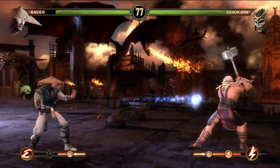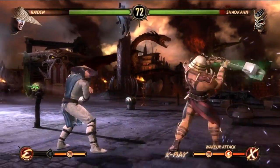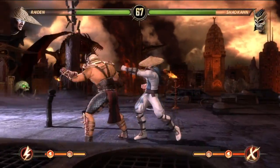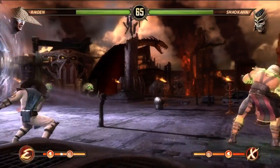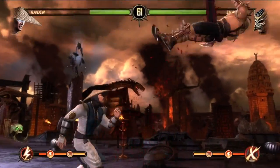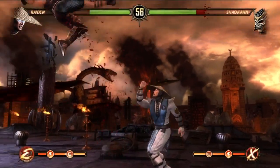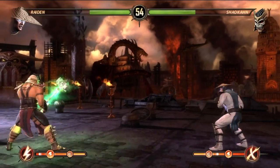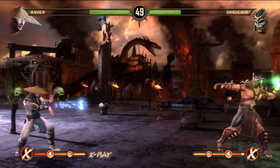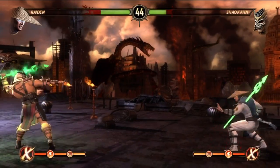Throw him some electric balls — whatever you call it — uppercut, another electric ball. So what you do is you start the round, get as far away as possible, and electric ball, electric ball, electric ball. And when he hits you with that little hammer — like this arrow right here — teleport right next to him. I think it's d-pad down-up or up-down, and you teleport behind them, uppercut like right here, more electric balls.